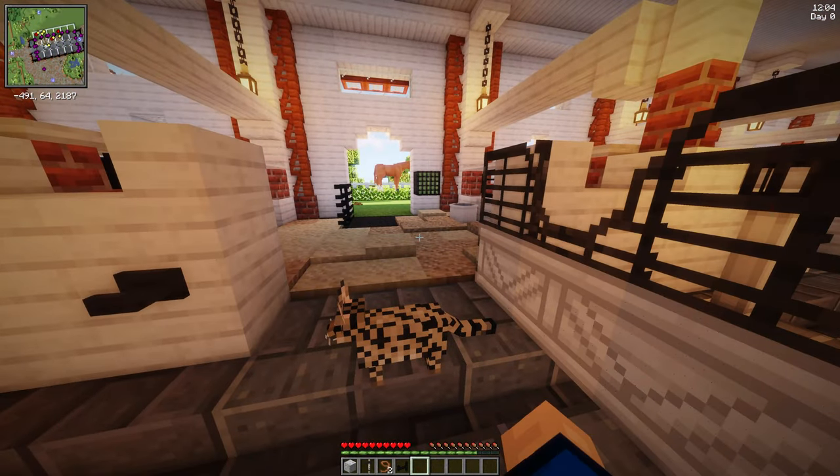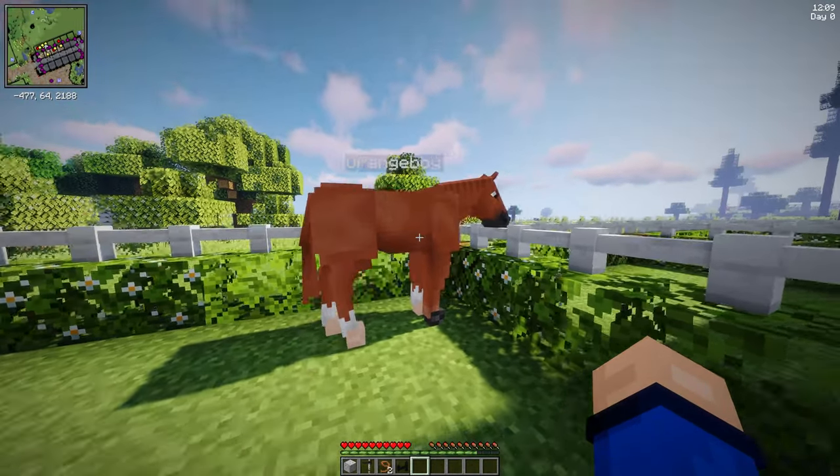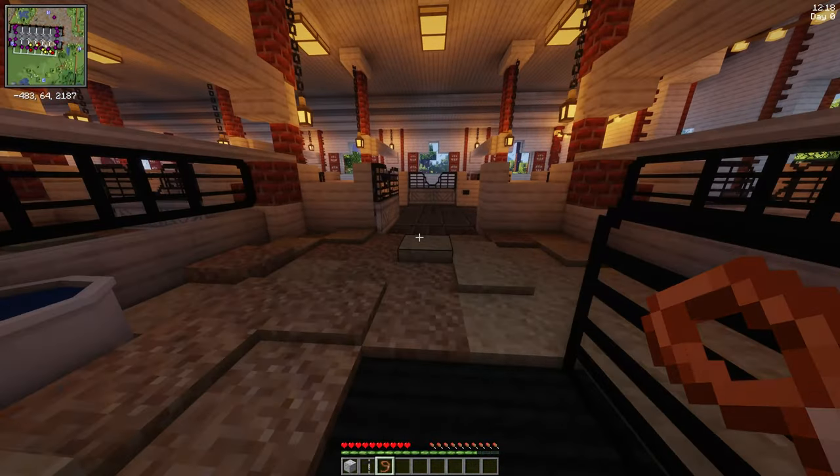Let's grab his halter from this hook out here, and let's go inside the stall. We do have to do a little bit of mucking. Alright, Orange Boy, let's put your halter on, and I'll grab your lead rope, and let's go out here.